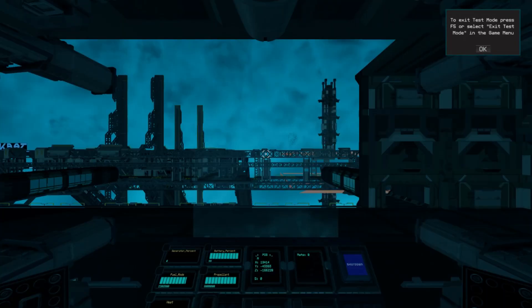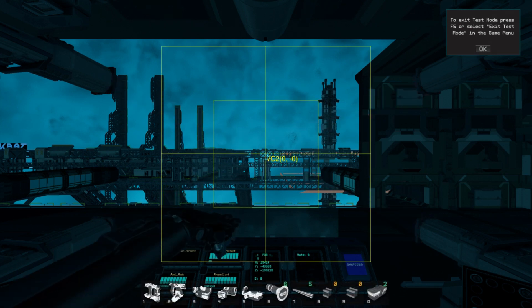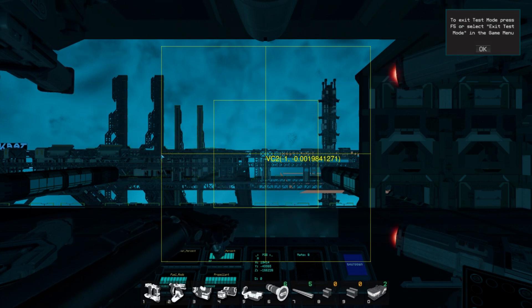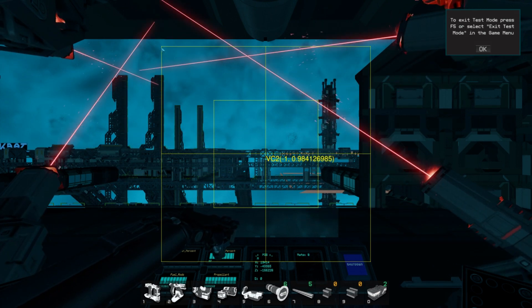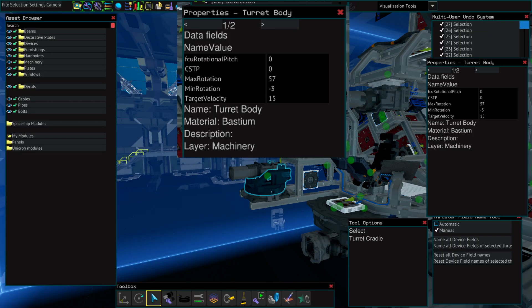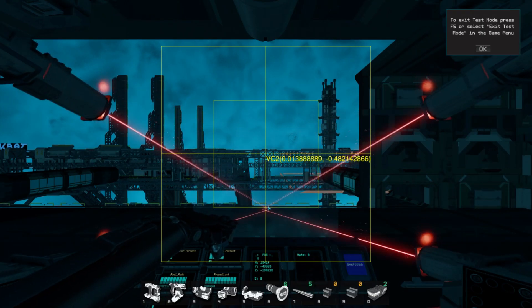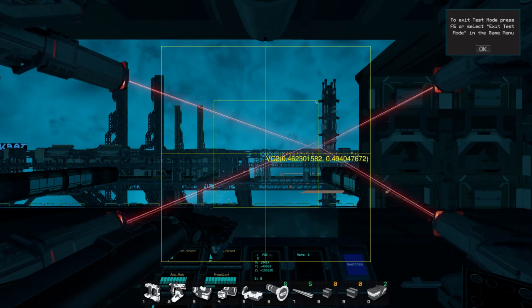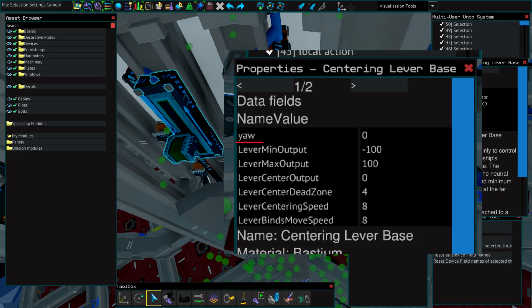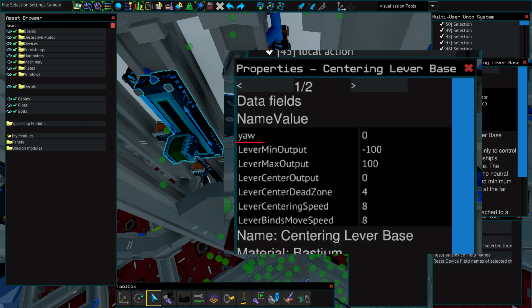When setting up turrets, you will notice that they do not move in exactly a 1-to-1 ratio with your mouse movements. This can be fixed by limiting or expanding the turret rotation range, or by changing values on the turret cradle's pitch or rotational values. For example, on my turret pitch I have a range of 60, from negative 3 to positive 57, which gives good enough precision. Increasing the range to 70 makes the turret overturn. An alternative is increasing or decreasing your FCU yaw or pitch outputs, which can be done on the levers or with YOLO code.